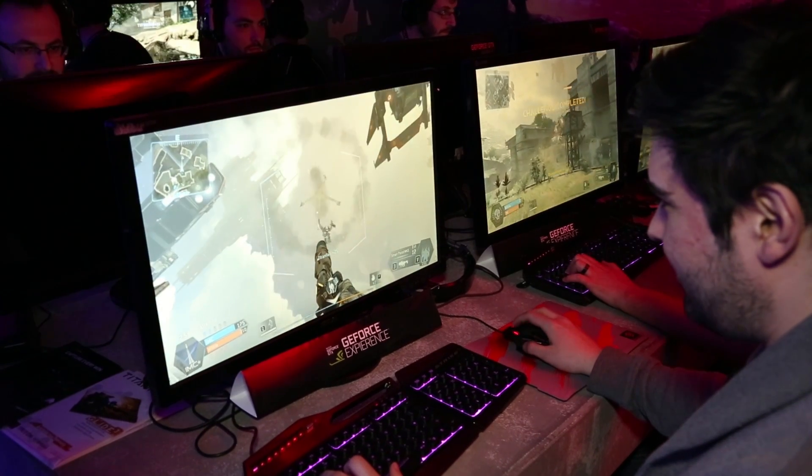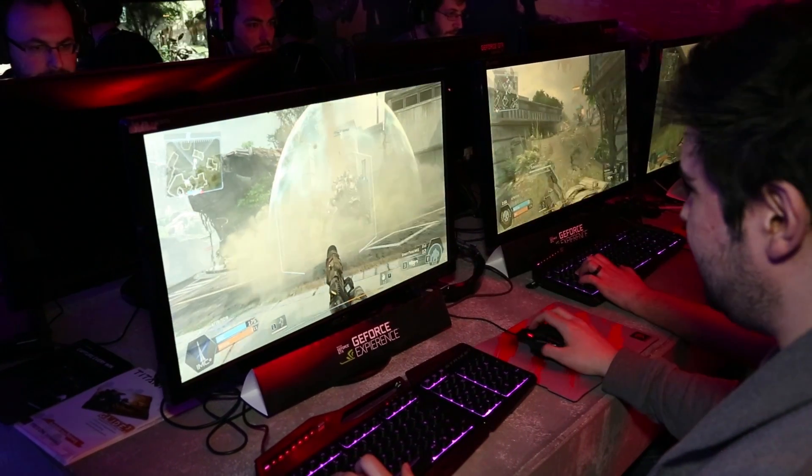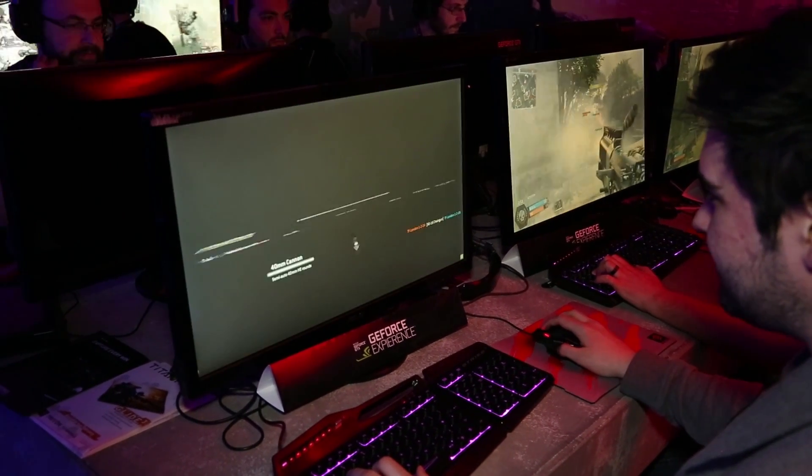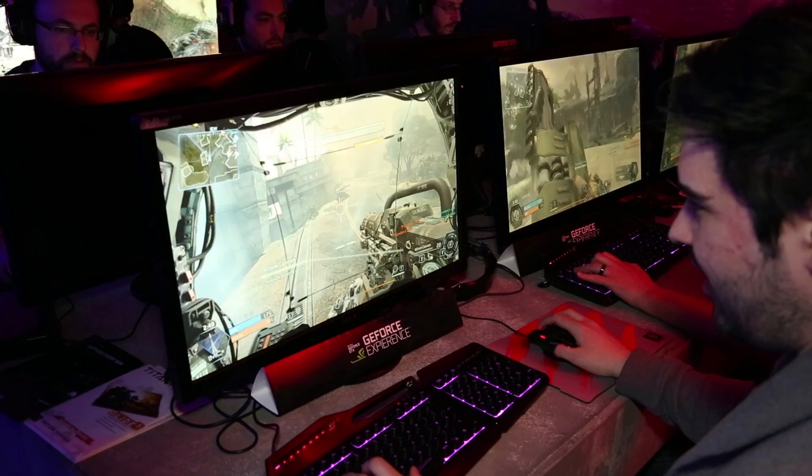What you will see here is the Titan come in. We have all of this recording, as you can see. I run towards the Titan, press E to climb on board, and now we have a bit more firepower.